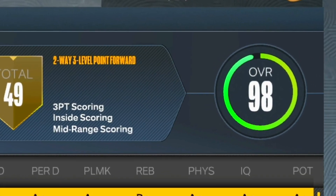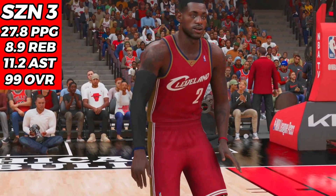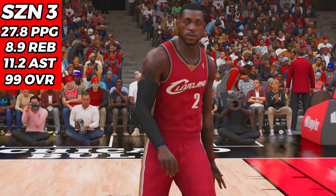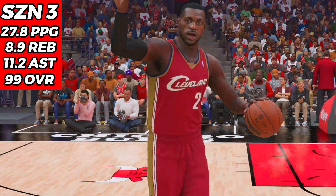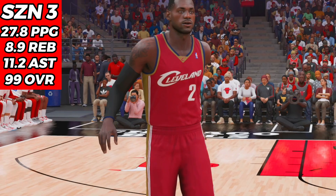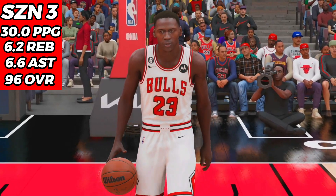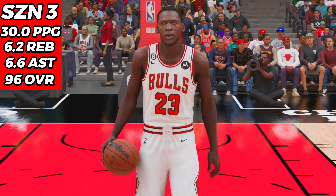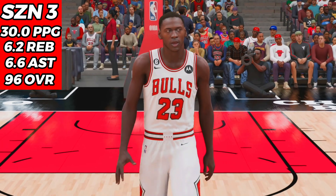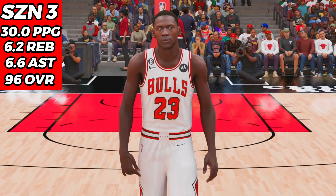Simulating the rest of season three: LeBron James wins the MVP with averages of 28 points, 9 rebounds, and 11 assists — and he is actually a 99 overall, which means unless Michael Jordan ties him, LeBron wins the competition. Michael Jordan just couldn't get it done. Even with averages of 30 points, 6 rebounds, and 7 assists, he only finishes at 96 overall at the end of season three. LeBron James is the winner of this competition.